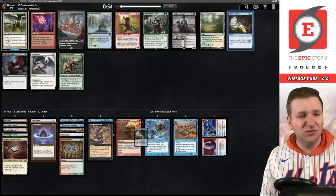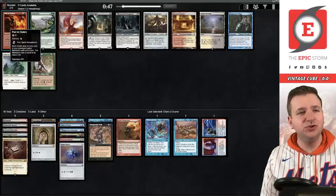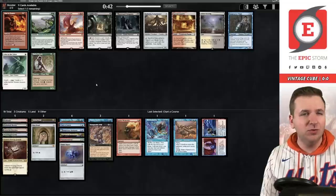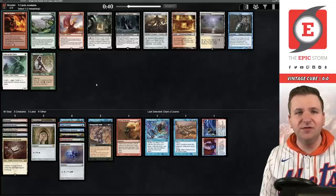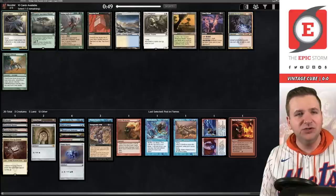I guess we take Chart a Course — not thrilled with this pick. I'm going to drop some knowledge: Past in Flames is a huge trap. This card is pretty much unplayable. You'd have to have Dark Ritual, Cabal Ritual, Pyretic Ritual, Desperate Ritual, Seething Song — pretty much everything — in order to make this card work. Nothing else in this pack is remotely playable so we're going to take it, but I have no intention of playing this card.